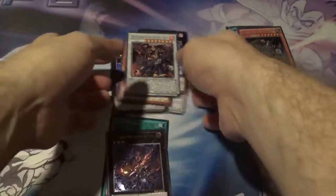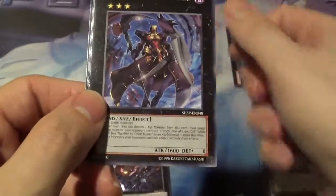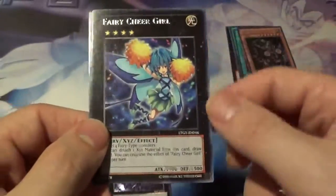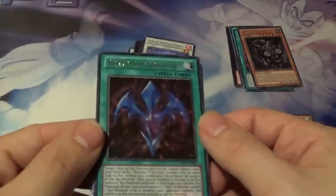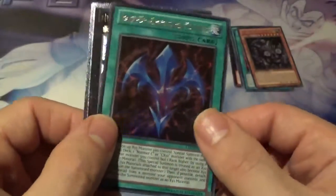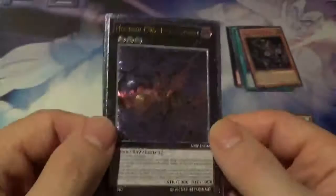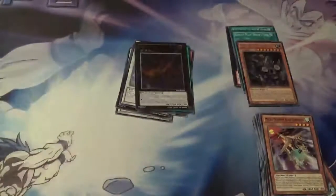Well, I'd say that's a pretty successful tin. Got a couple of holos. To go over the rares quickly: Brotherhood of the Fire Fist Kirin, Number C65 King Overfiend, Brotherhood of the Fire Fist Buffalo, Fairy Cheer Girl — very cute — and Puralis the Purple Pyrolyte. For our holos, we got an Ultra Rare Rank-Up Magic Barian's Force, and an Ultimate Rare Number C96 Dark Storm. Very cool. This is Booster Box Buster opening up a Yu-Gi-Oh Redox tin. Signing out.